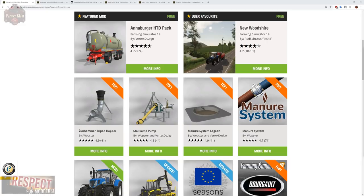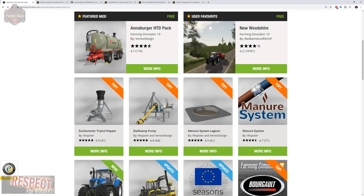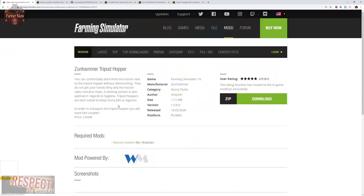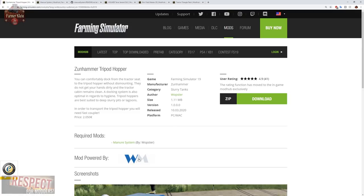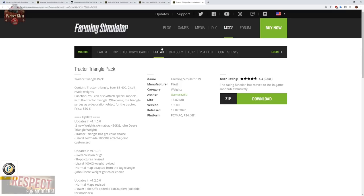Now the Zunhammer Tripod Hopper is also going to require the tractor triangle pack in order to move it around. You're going to need to make sure you get this. Regretfully, this mod does not list the tripod hopper here in the required section — it just makes a mention to it. So make sure you get the tractor triangle pack.